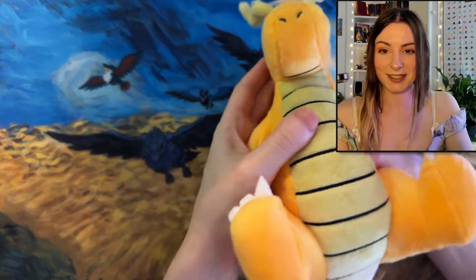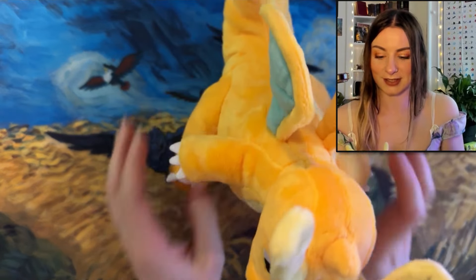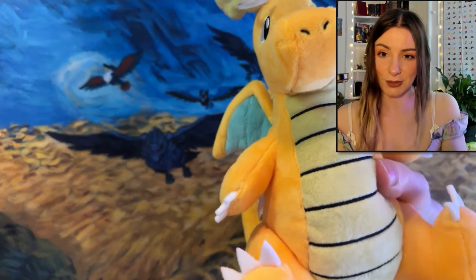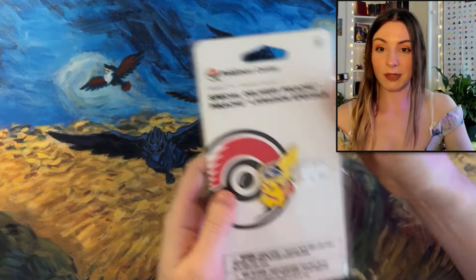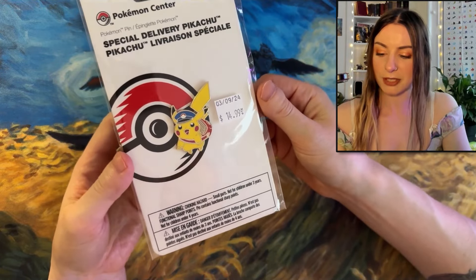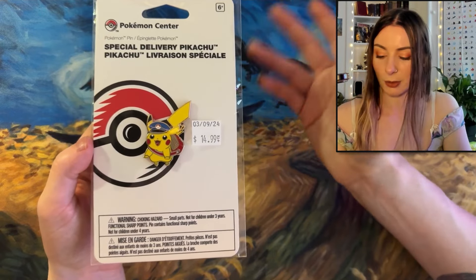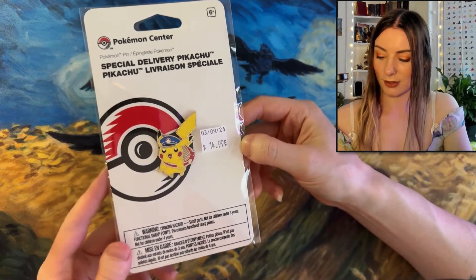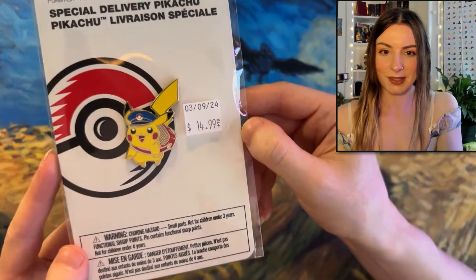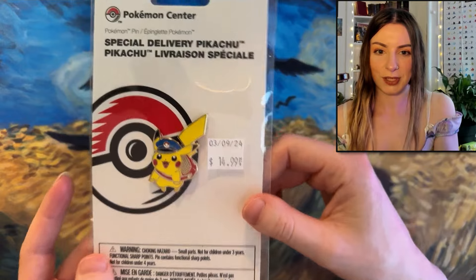Next up we have the plushie. I got Dragonite - this is part of the pocket monsters range. I had to get him. He's super soft and cute and he does a sitting pose. It took me ages to decide, I was so indecisive, because when you see the plushies you want them all. So next up we have this Pikachu special delivery pin. I think you can actually still get this on the Pokemon Center website depending where you live. I seen it and I thought that's kind of rare. He's got like a little delivery bag on - he's on his little delivery mission. I love my pins.